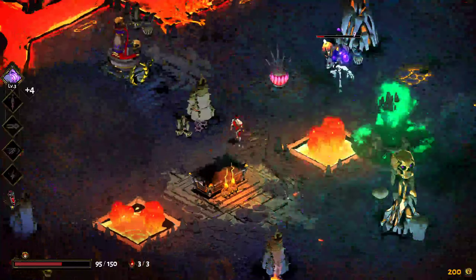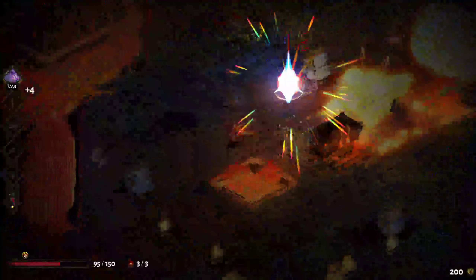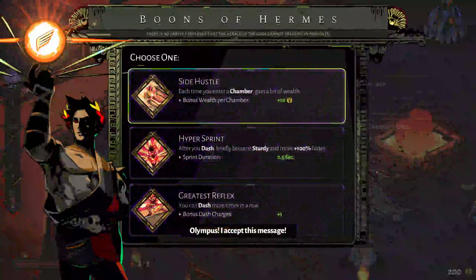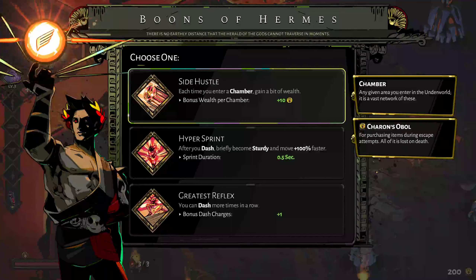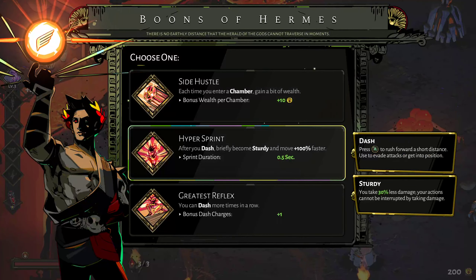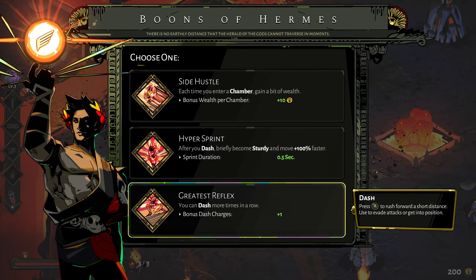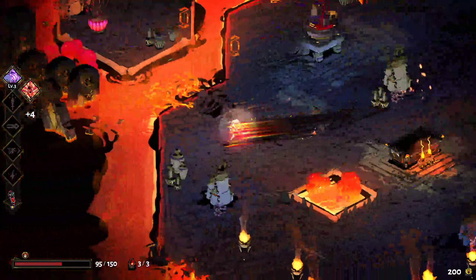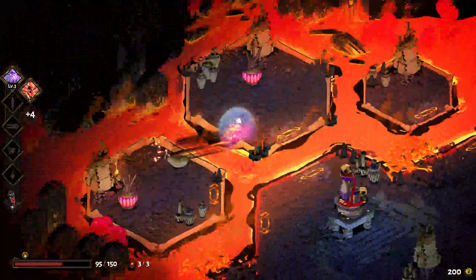I just gotta be careful of these guys and their bombs. Hermes boon choices: Side Hustle gives 10 coins each time you enter a chamber; Hyper Sprint makes you briefly sturdy and 100% faster after dashing; or dash more times in a row. I'll take the Hyper Sprint sturdy option, especially in this area where I keep landing in the lava.